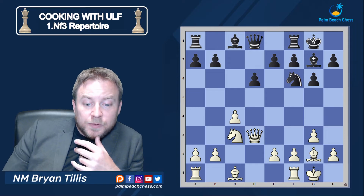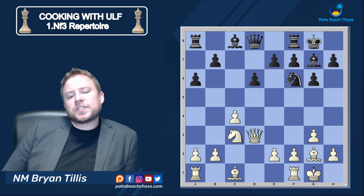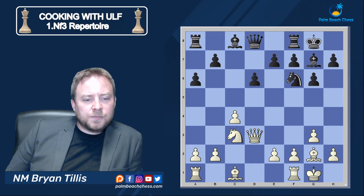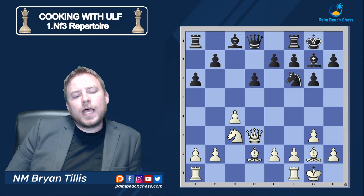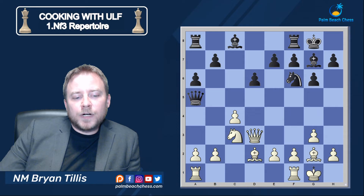In this game the main line was played with a6, and it's important to know where the pieces go. This bishop on c1 has a few different squares and there are a number of different lines, but my personal favorite is Bishop d2. This is a critical idea because it takes away a lot of these Queen a5 and Queen h5 'I just want to attack' lines, because the immediate Queen a5 is going to be met by Knight d5.